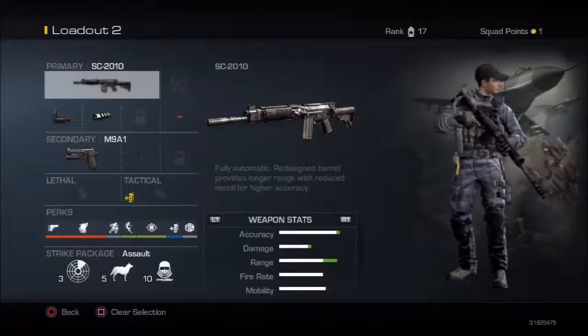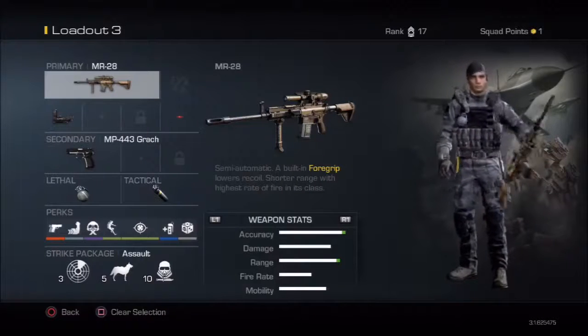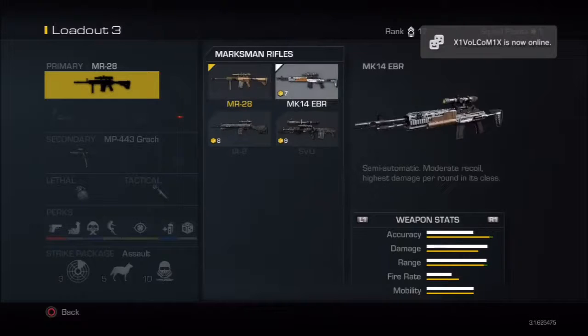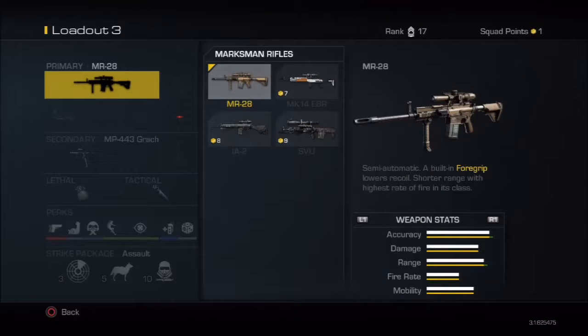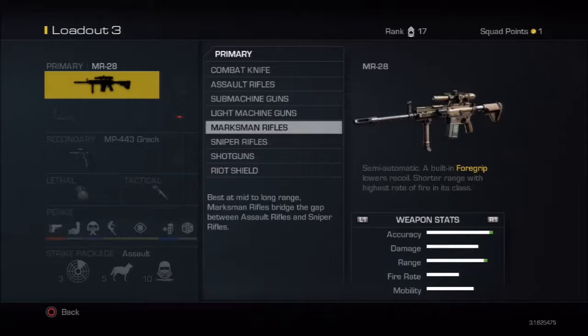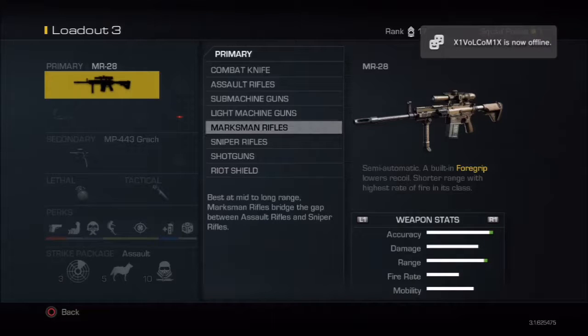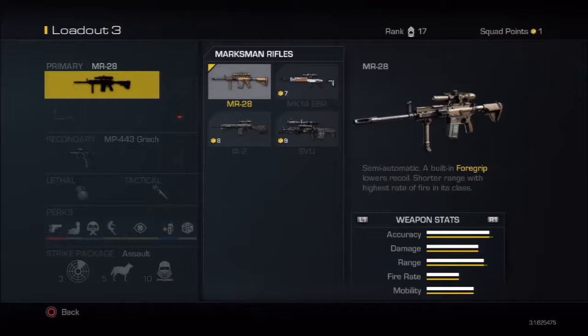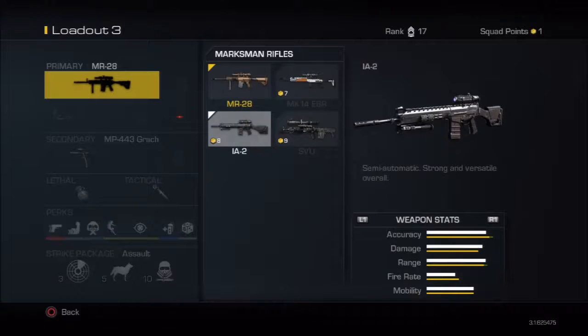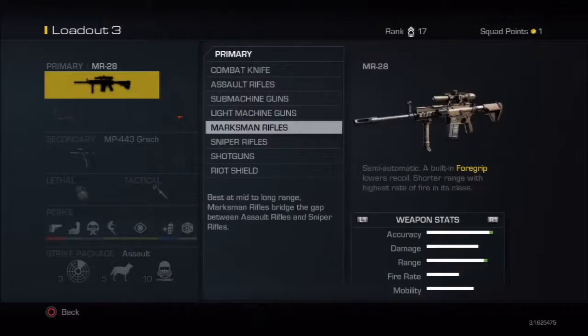The next one looks like a sniper but it's actually a marksman rifle. I bought one but I'm not really that big into it. It has a lot of damage — like a two-shot kill — but it has a lot of recoil. It has a built-in foregrip which reduces recoil, but I still found it had too much. I think the MK or the IA are going to be the two good marksman rifles.